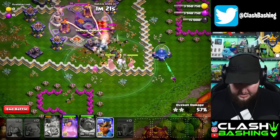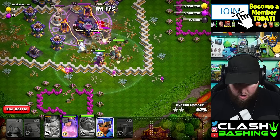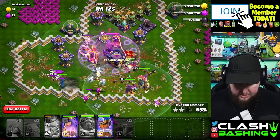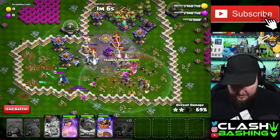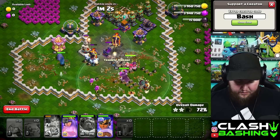Once we get some tanking up through a little bit later in the base, we'll go ahead and place in our royal champion. Wait until those golems move up a little bit before placing her, because she's going to have to deal with the skeletons, and we don't want her under pressure from the archer tower, the inferno, and the warden pedestal all at once.